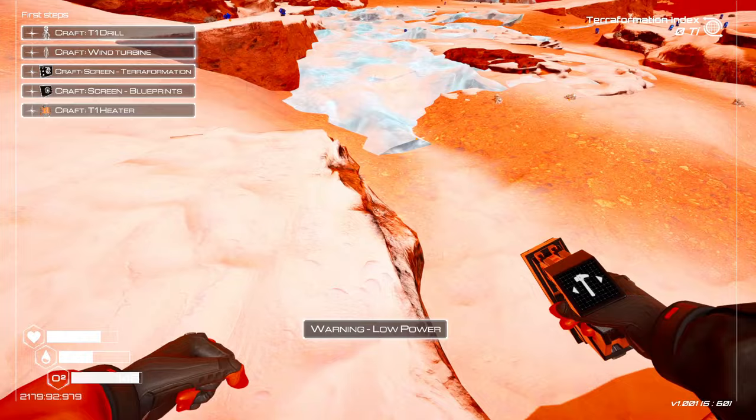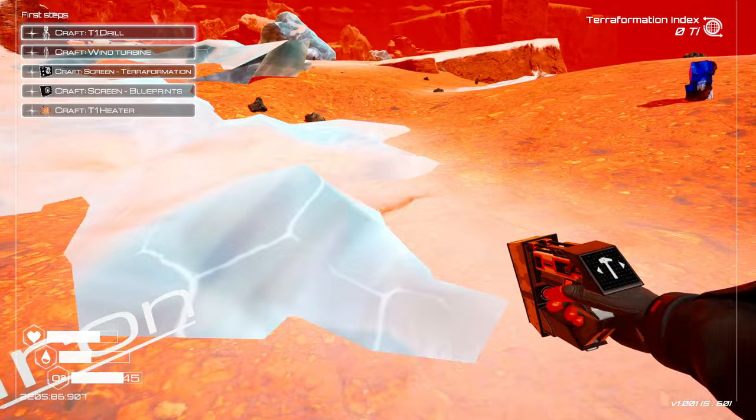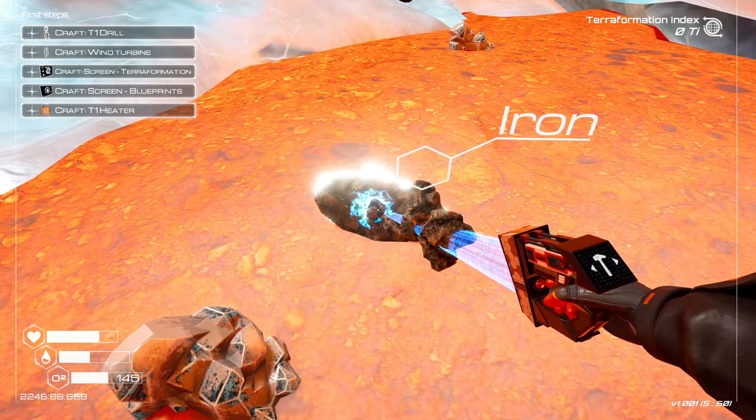Let's go see if we can find more iron. I don't want to fall — gotta be careful. Oh iron, okay that's good. Let's see if we can find a little bit more of this. Yeah, let's grab that. Oh some more, that's perfect. We're gonna need this to put together the power as well, and some storage at least to start with.